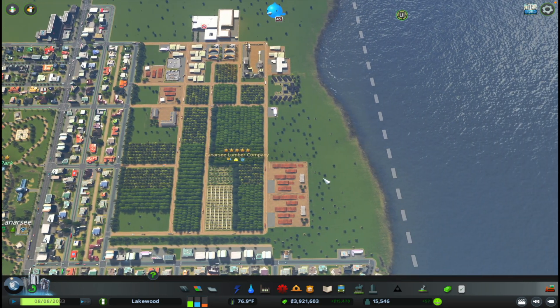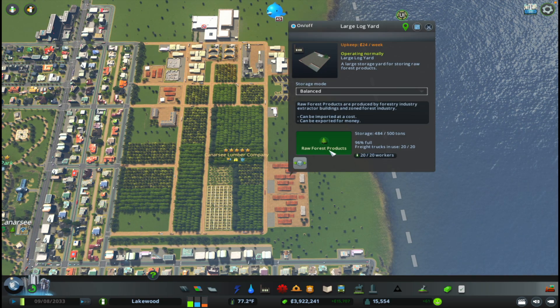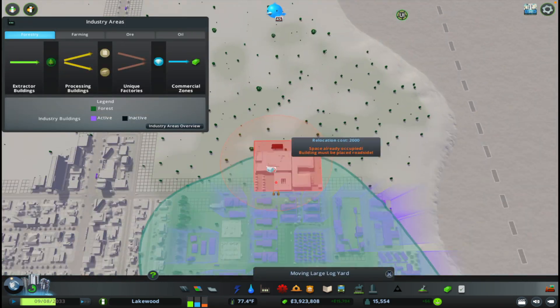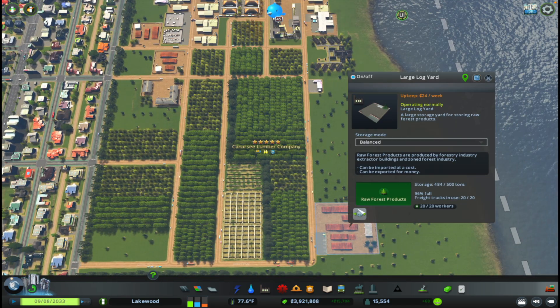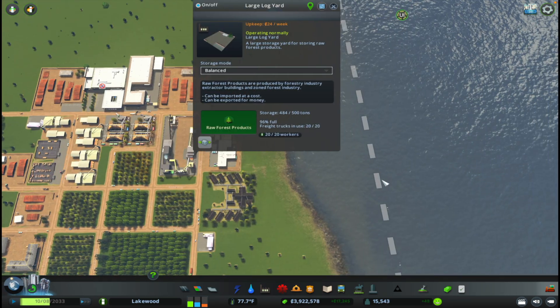The next thing I want to do is focus on rail, and one of the things I know I'm gonna want to do is relocate these two buildings here. This is a large log yard. So let's place this over here, and then let's do the same thing with this one. If you can find a spot right there — perfect.